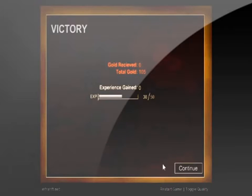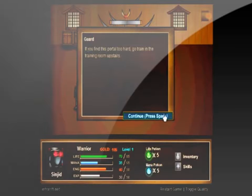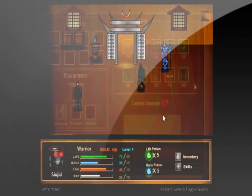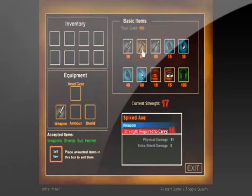2 stars for gameplay and fun. This game is fun but it gets kind of repetitive — you go to the portal, you fight, you heal or go to the shop, and you repeat. A good thing though is weapons and armor aren't overpriced like they usually are in these types of games.